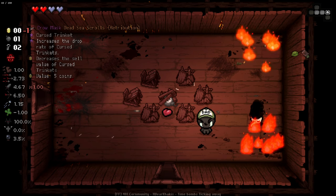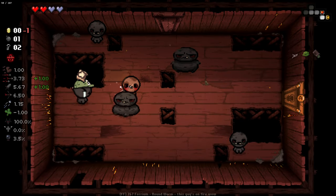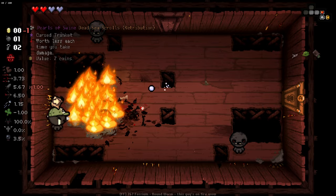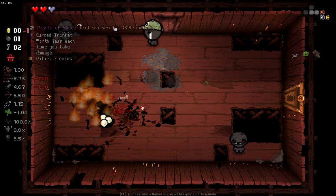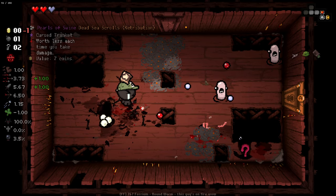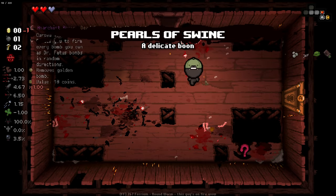Increase the drop rate of cursed trinkets, decrease the sell value of cursed trinkets — that's kind of sketchy, because that could mean we get a lot of curses that really screw us over. But I'm down to try it out. This is perpetual fire — how was I meant to escape that without taking damage? It's worthless each time we take damage.